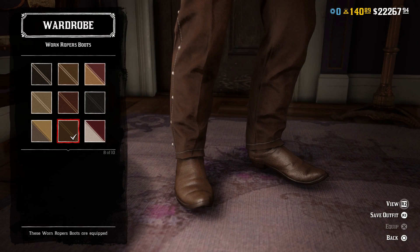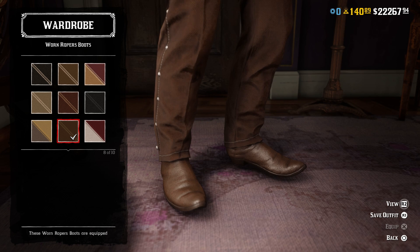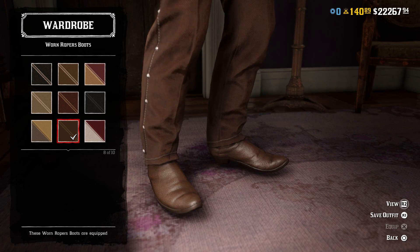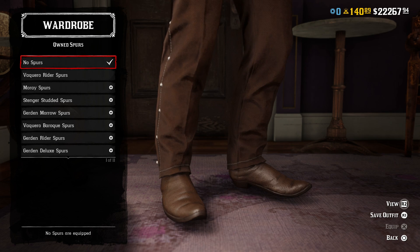For the boots, I went with the plain lighter brown clean variant of the Warren Ropers boots, and I have them tucked into the pants because that's how he wears them in the movie. Most plain brown boots would probably be fine, but I think these ones fit perfectly. I did not include any spurs because I was not able to find a single picture of him wearing spurs. I could be wrong, but I don't think he wears spurs in this movie.